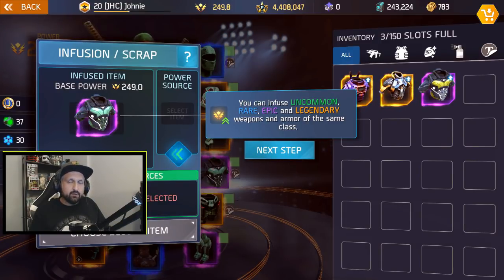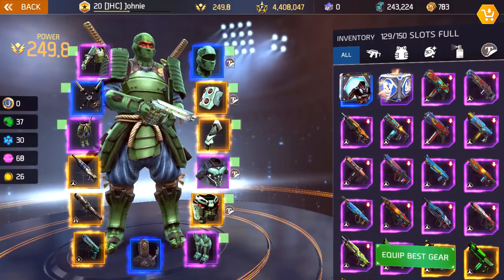One question that came up: will materials take up inventory space? The answer is no. And the infusion system will be growing in the future — what we have right now is just to upgrade power level, but in the future they want to give us a chance to make our own gear with the perks that we like. We already talked about perk rerolls; we'll see how that comes up. Let's look at the infusion system as it is right now.